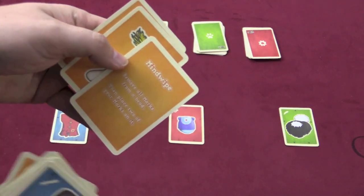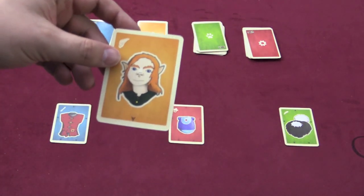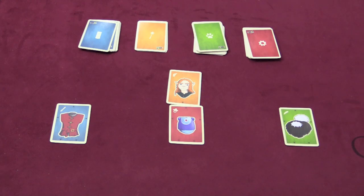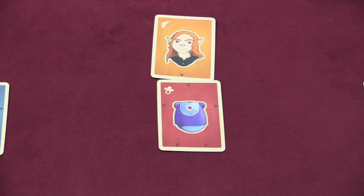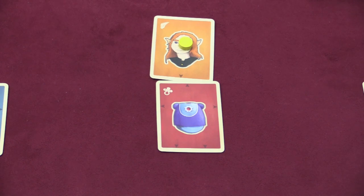If you get a special card, you can play one. When you play a body part, you're going to play it in the obvious position — there's an arrow, so the head obviously goes here. On this baby robot torso, I put this elf head. If I'm the yellow player, I would put one token on it because it fits there as a head, but it does not match color and does not match anything about it.